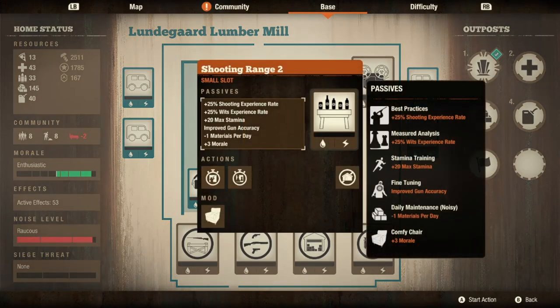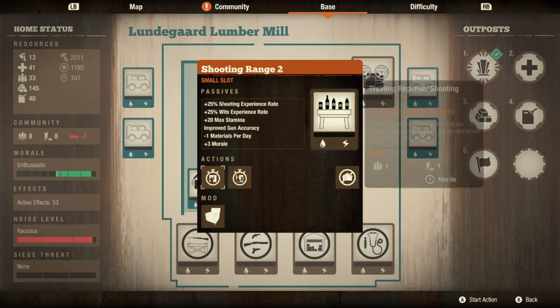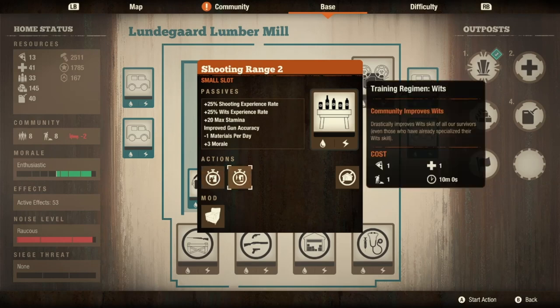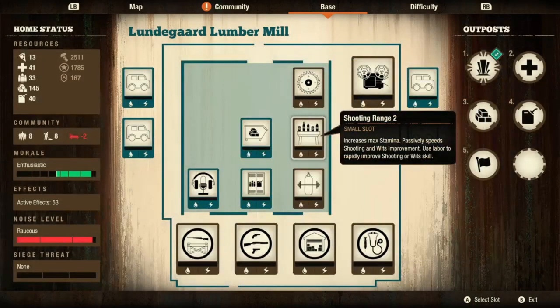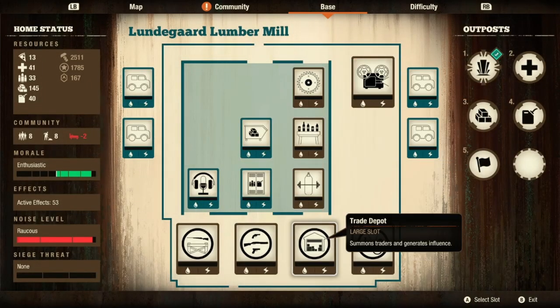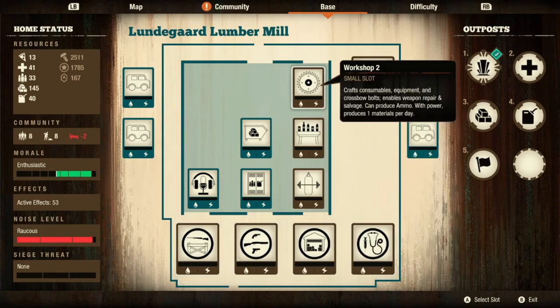Upgrading gives another experience rate gain and another button to press, but I don't really ever press these buttons anyway. That's why I don't like how the materials stack up: if I put the gym at level three, the shooting range at level two, the workshop at level two, and then all five large facilities - that's about eight materials per day getting burned. Playing on lethal zone, that's a fair amount of materials every single day, and you'll have to rely heavily on your economy.